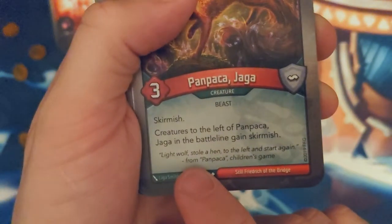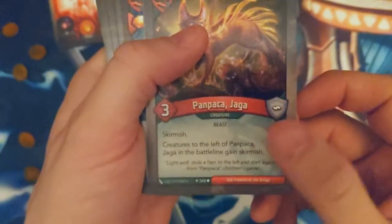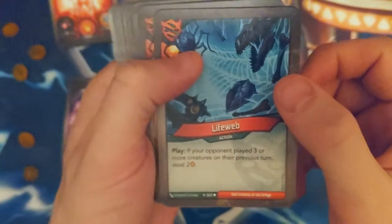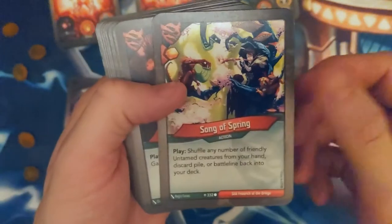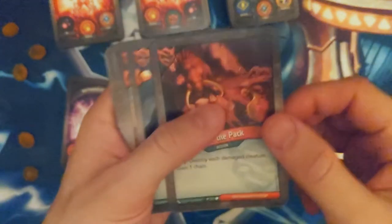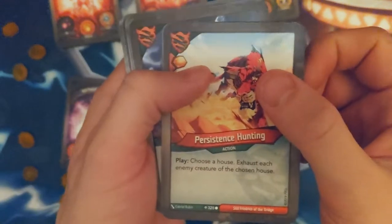Papakachaga, Light Wolf — steal a hand to the left and start again, that's cool, I've never read that. Life Web — if your opponent has played three or more creatures on the previous turn, steal two. A little situational. The creature on the flank cannot fight this creature — they're everywhere. Song of Spring — this card I've always just used for the Amber gain and never really used it to get an actual advantage.